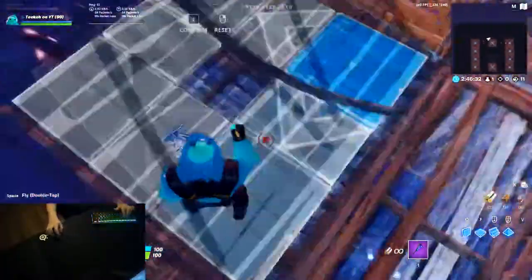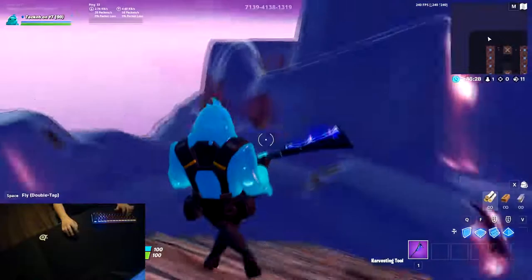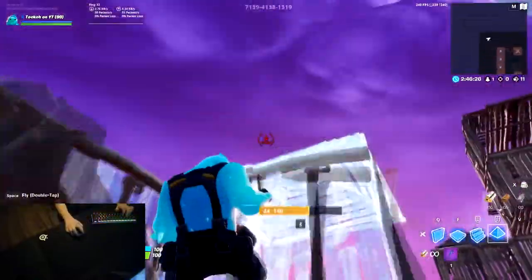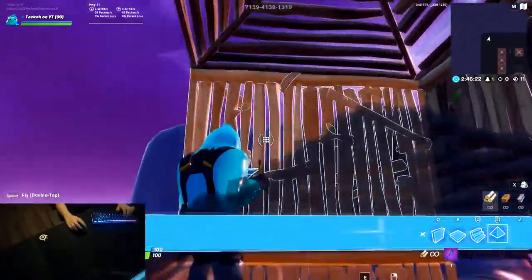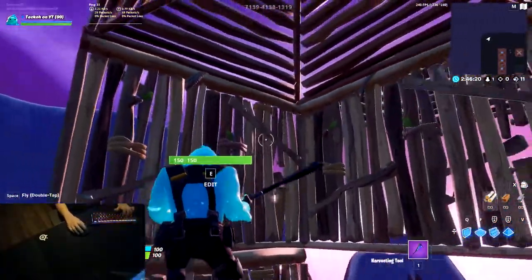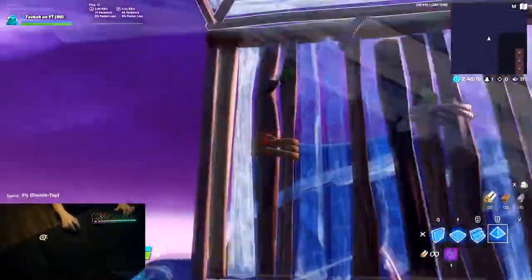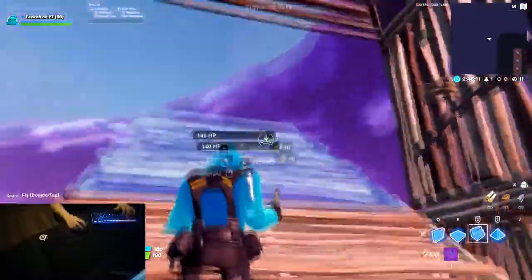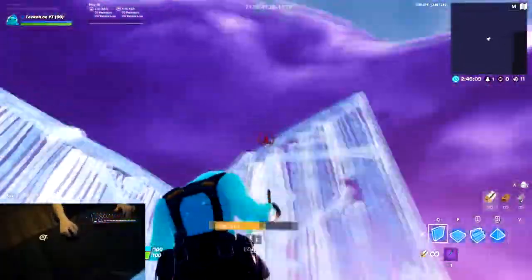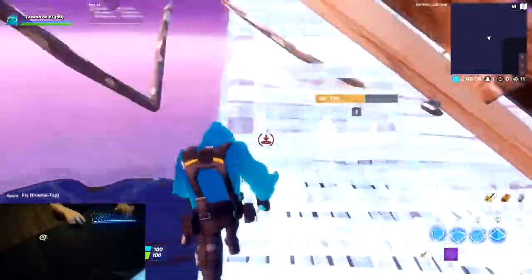This one is kind of confusing and it's going to take a lot of practice. One extra tip: after you place your cone, you don't want to keep your cone out when you're editing the wall because it'll just pre-edit your cone. What you're going to want to do is take your pickaxe out instead. If you try to do it while holding the cone it won't let you — it'll probably pre-edit the cone — so open your pickaxe instead and then do it.